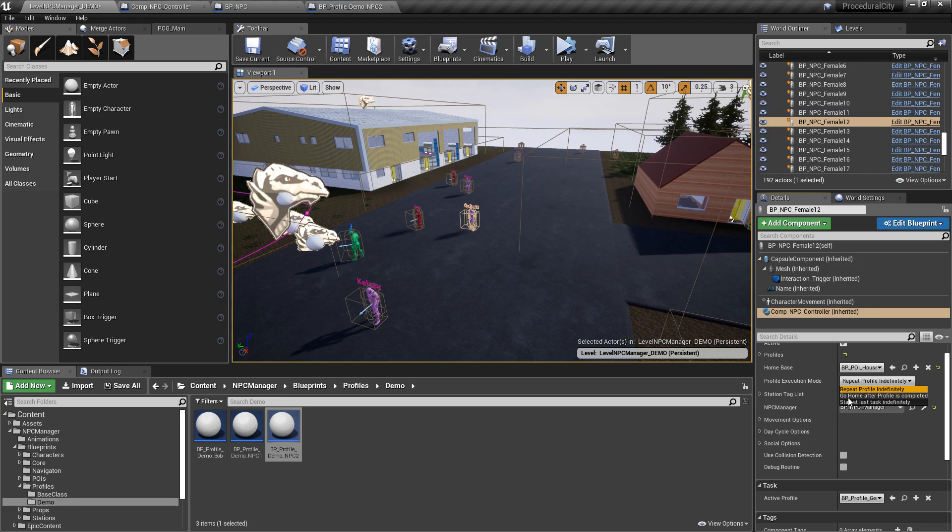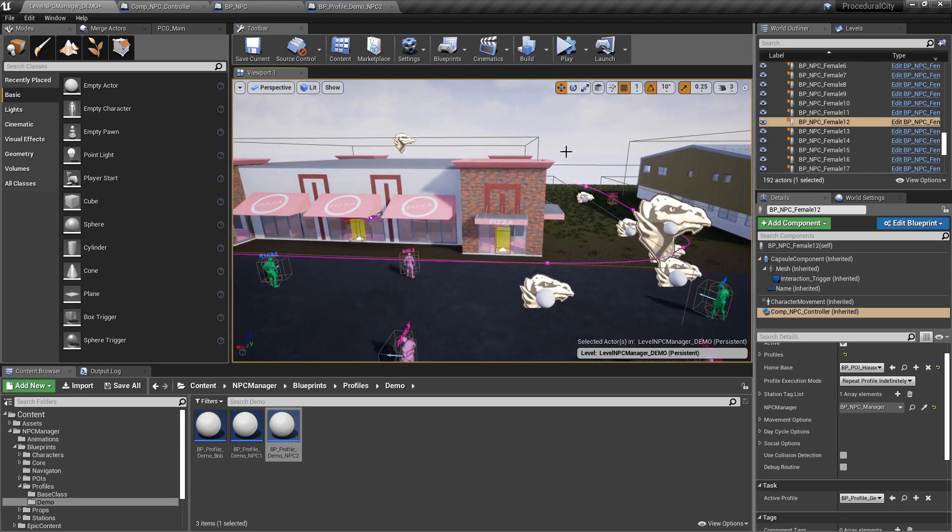Repeating indefinitely means go home is the last task, then cycle back to the warehouse, then pizza place, then home — completely cyclical, it never ends. You could also have the option to just go home when the profile is completed with no repetition, or stay at the last task indefinitely — so if the last task is the pizza place, the NPC stays there until something else happens, which is where the time of day profile system would come into play.